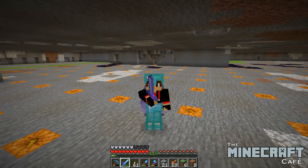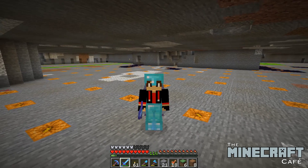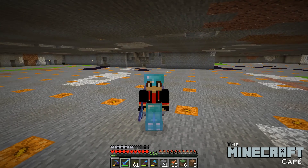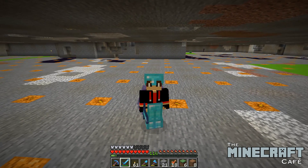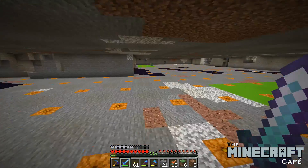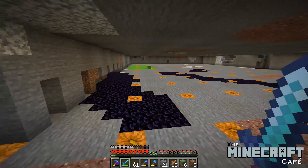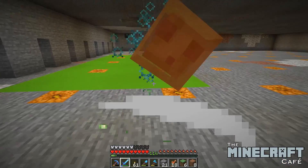There are two resources that are desperately needed in order for us to continue working on our two projects above ground, namely the kelp farm and the bamboo farm. And those are slimes, like the little guy behind me, and iron. We need loads and loads of both of those for this project. I'm going to explain that while I kill this slime and take its slime balls.